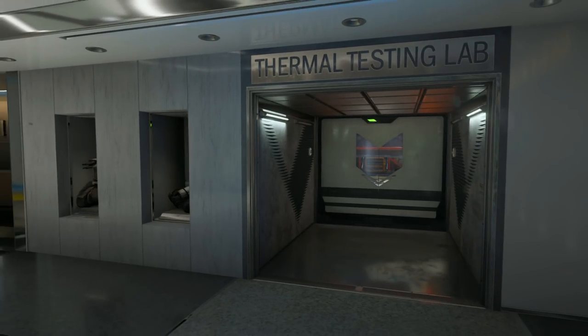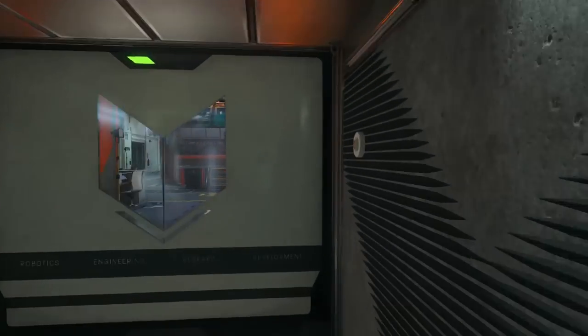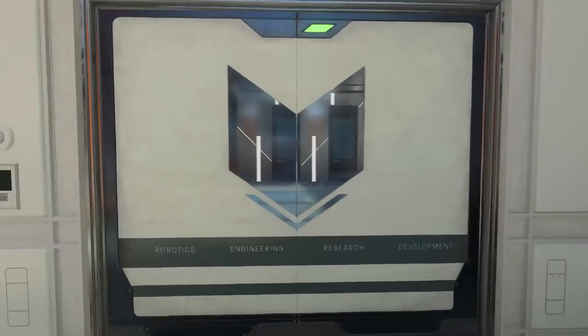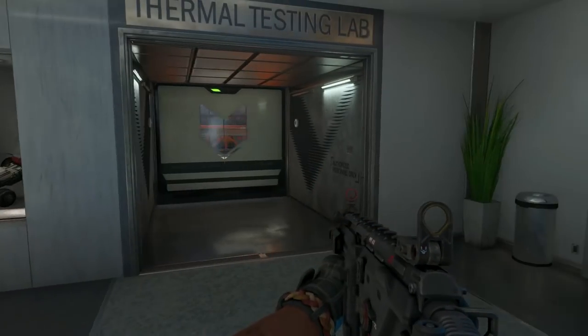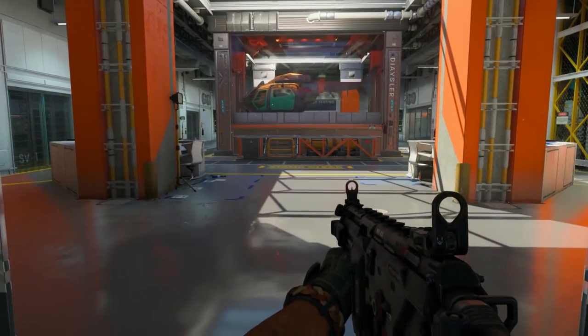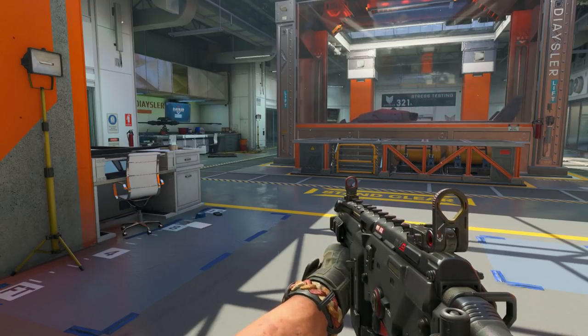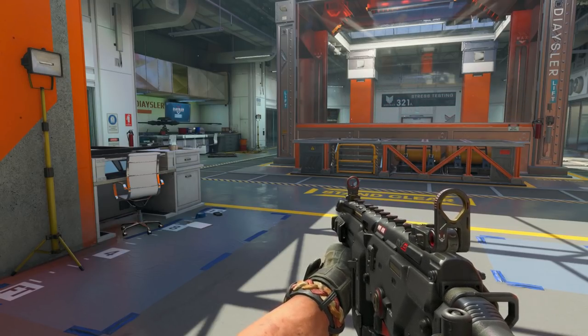We wanted really a king of the hill concept. This map is super interesting because it's a twist on king of the hill — we want you to actually hold down the middle, like a fortress. So we added these dynamic doors that open automatically as a player gets near them. What we want is for you to fortify the center area — with all the specialist equipment, razor wire, barricades, we want you to make this your castle and lock it down as much as possible.